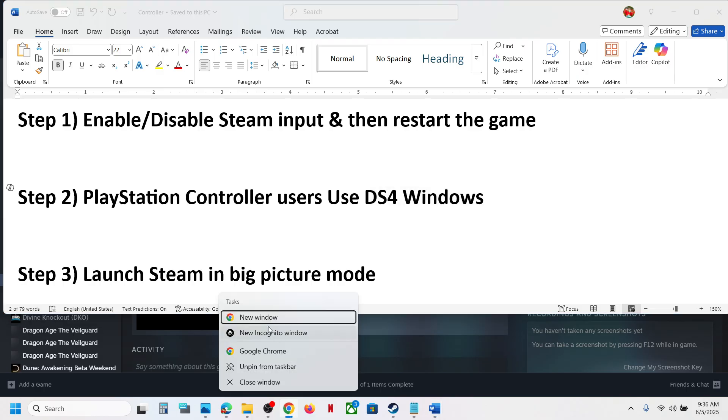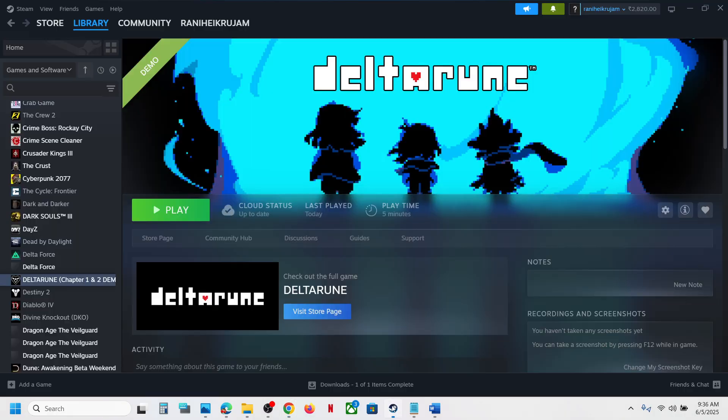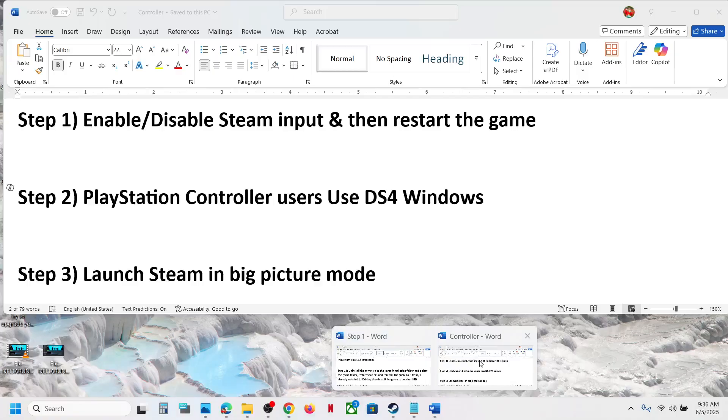The next step is for PlayStation controller users: you can use the DS4 Windows application. If not installed, you can install DS4 Windows on your computer. If you have already installed it, you can launch it, configure your controller, then launch the game and check.